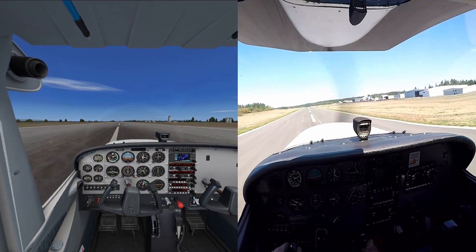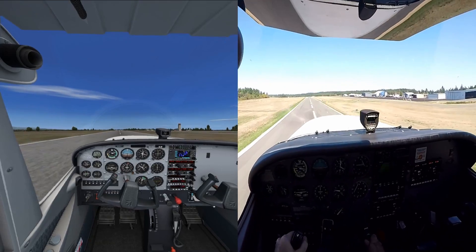North of your position is a Cub inbound for the downwind — he'll be over the narrows inbound for the downwind.